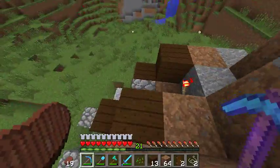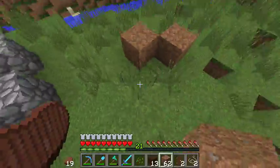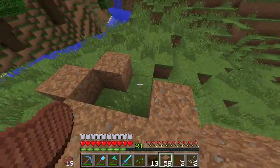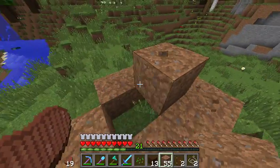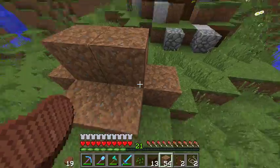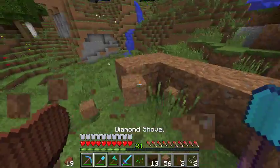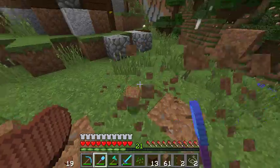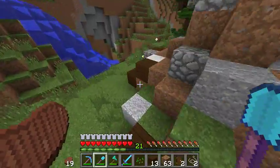To build it, you just make your outline of dirt — you can make a smaller one too. Make your outline of dirt, build it up one block, and then place cobblestone around the other side. You just want to lay out a big round shape and then it looks pretty good if you do that.